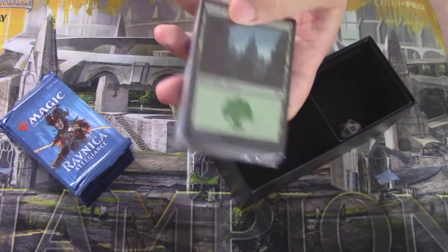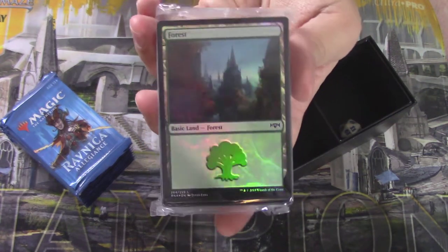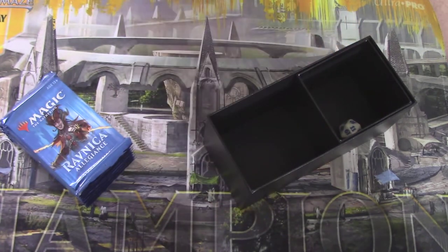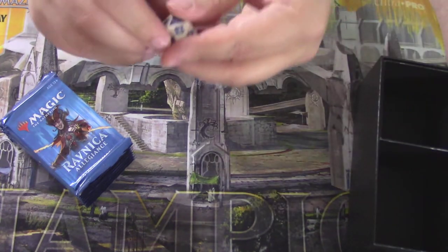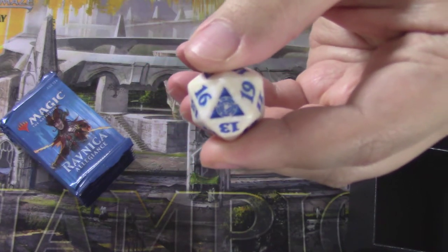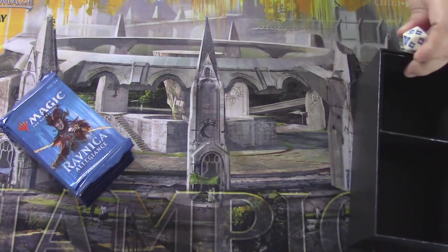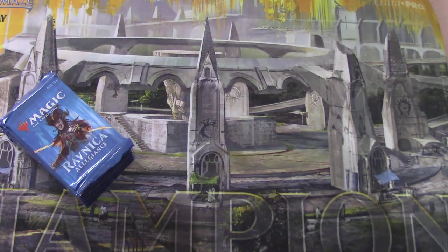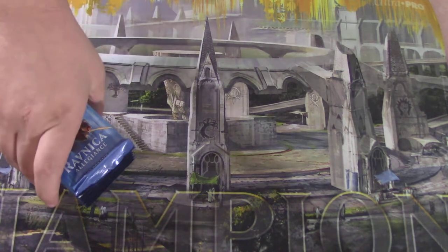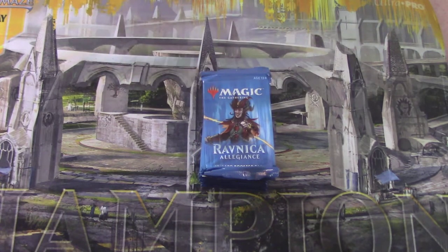Here are the basic lands — one foil of each basic land type at the top and the rest are inside. We have a d20, and each of us will get a random one. I happened to open Azorius. I think it would be hilarious if Amy opens Gruul, because I, Joe, am Azorius and Amy is Gruul. This is pure luck and happenstance, but we will see who gets more value out of the ten packs.